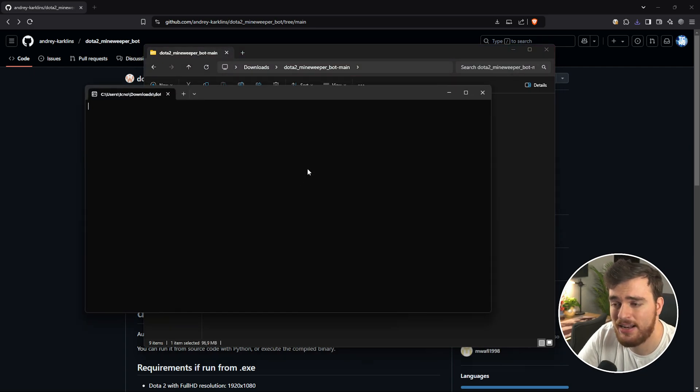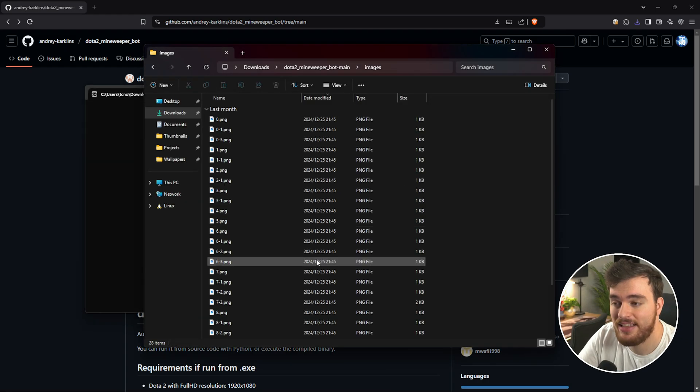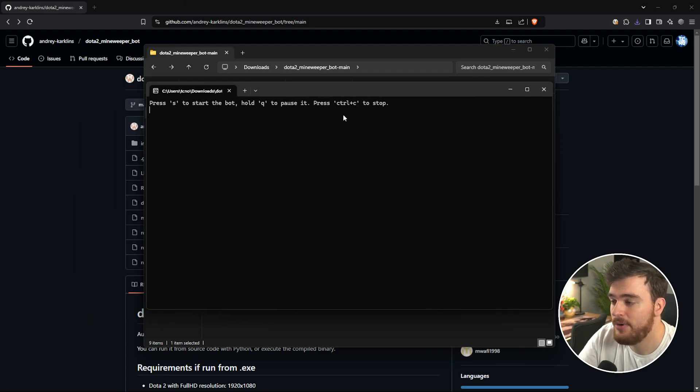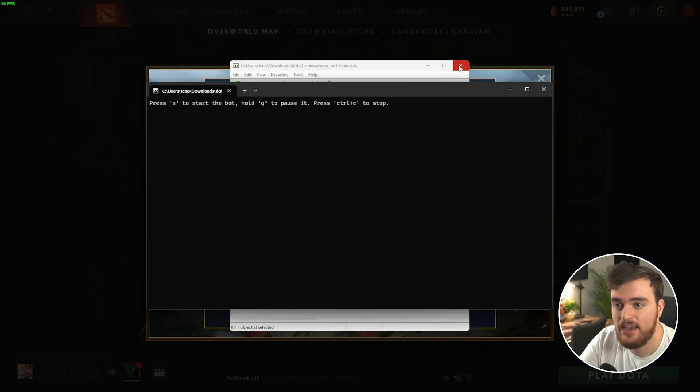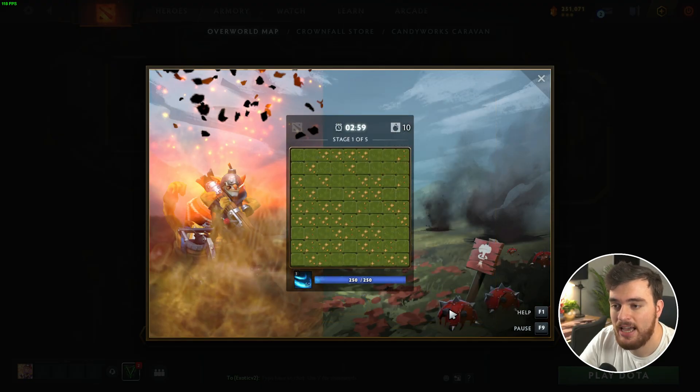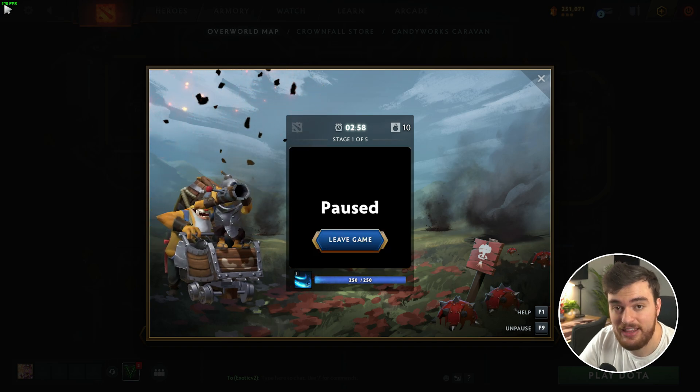Just double-click Run.exe. You can download this separately, but it's not going to work as it needs some files in the Image folder. Once you double-click, it'll open up with this text: press S to start, Q to pause, and Control-C to stop. Make sure you have nothing highlighted in this window by clicking in any random spot. Then inside of Dota, open up the Spleen Sweeper, choose Play, hit S, and you'll see the game pauses.